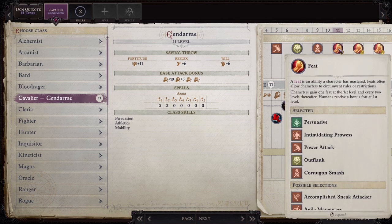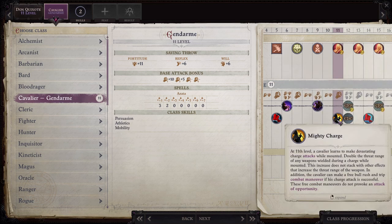A level 11 Gendarme gets a feat: Mighty Charge. At 11th level, a cavalier learns to make devastating charge attacks while mounted. Double the threat range of any weapons wielded during a charge while mounted. This increase does not stack with other effects that increase the threat range of the weapon. In addition, the cavalier can make a free bull rush and trip combat maneuver if his charge attack is successful. These free combat maneuvers do not provoke an attack of opportunity.